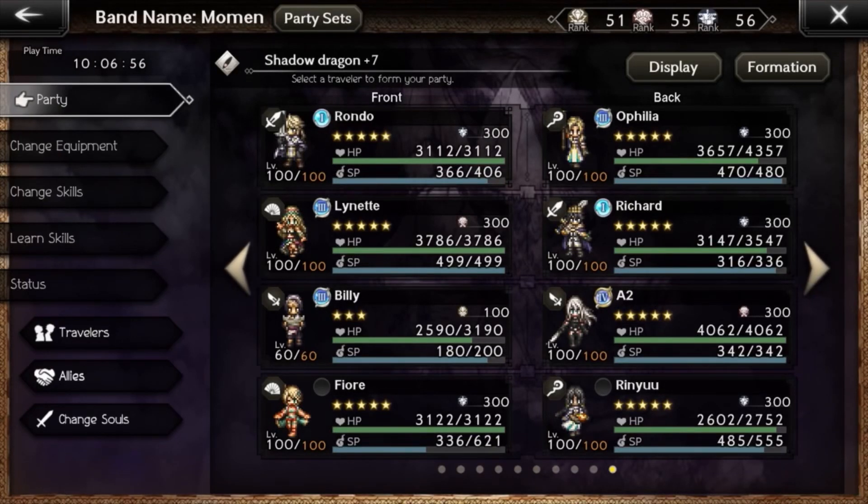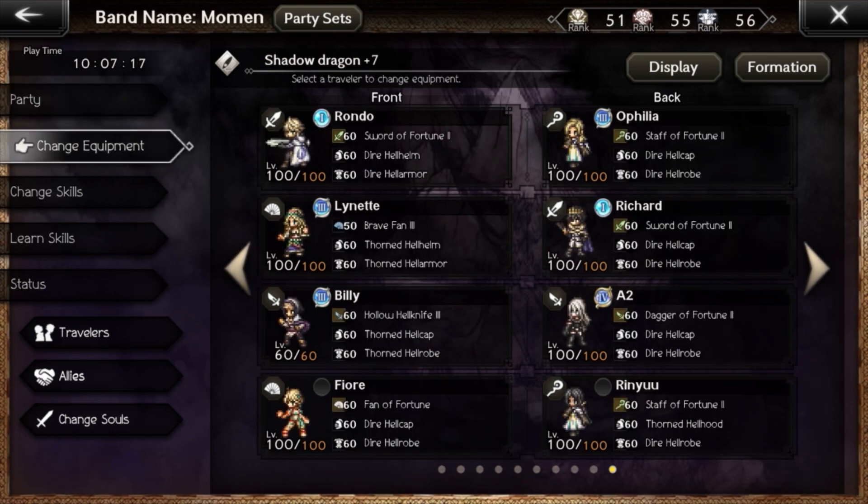Hello everybody, today I will show you my team composition for the Shadow Dragon at difficulty 7. The reason I'm not doing it at a harder difficulty is that it starts to become very difficult in terms of surviving. The Dragon's HP increases by a lot above 7 — the jump from 9 to 10 is significant — so I settled on difficulty 7.